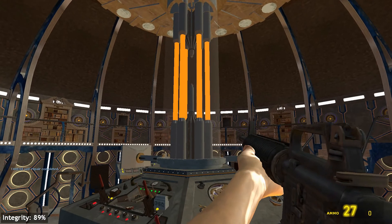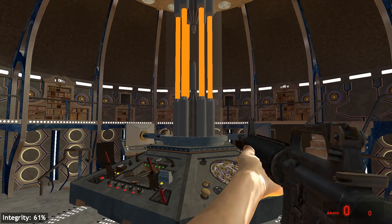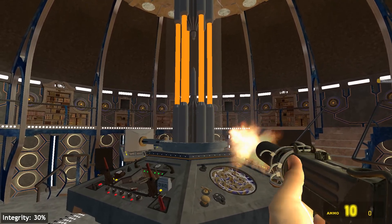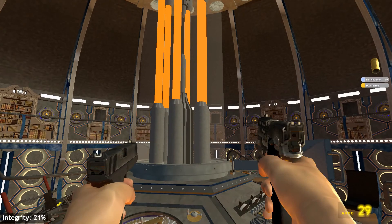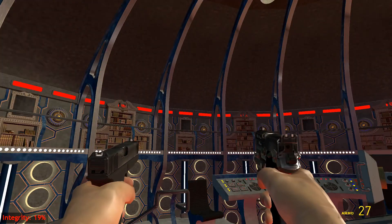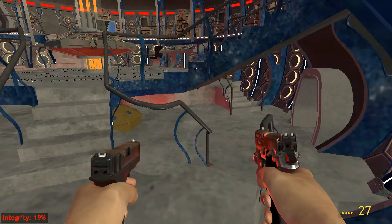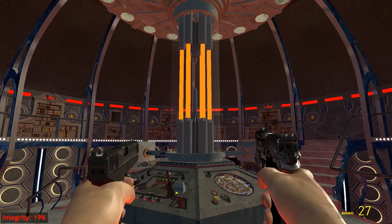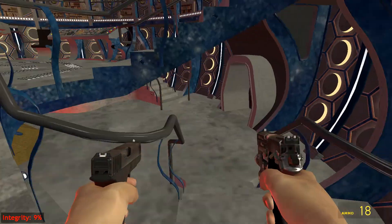If you get the integrity down to around 30, it'll start having a red tint - it'll start making some noises, the whole panel will turn red because there's a red glare everywhere, and it starts making the TARDIS boom-boom noise. Now if you get it below 10, it's really going to start getting messed up with a lot of noises.